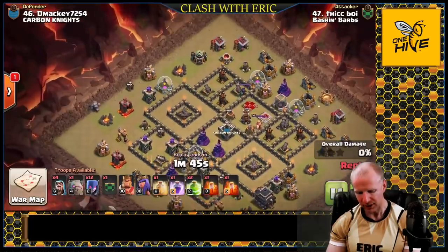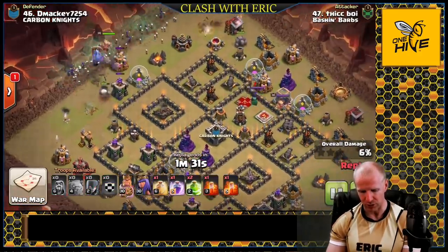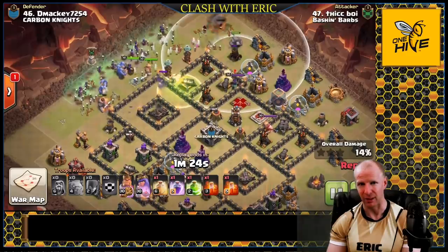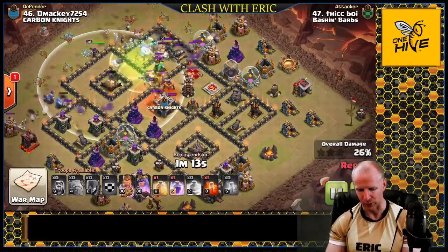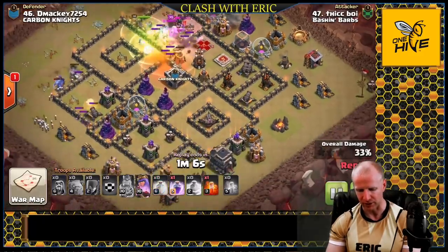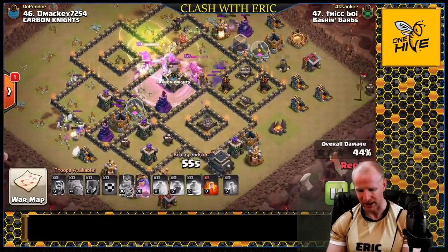This last example uses two golems and 12 witches with two jump spells — the most standard composition. He brought two poison spells; personally I prefer one poison and one skeleton spell. When placing golems, make sure they have good anchor points spread apart — if they go to the same point, they split from the witches. He uses a jump to get into the base, opening access to the exposed inferno tower, which the queen reaches over the walls to take down. Poison comes down to deal with the clan castle.